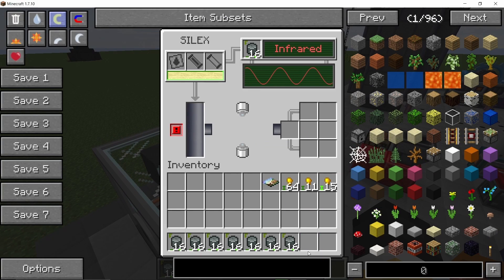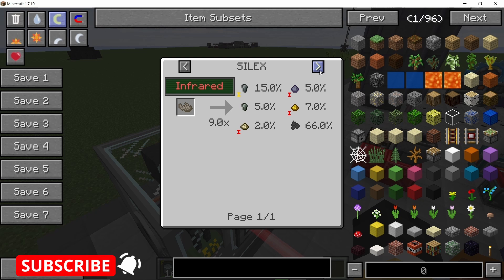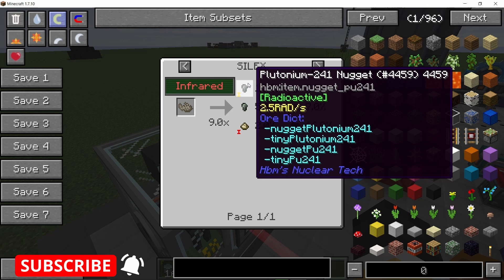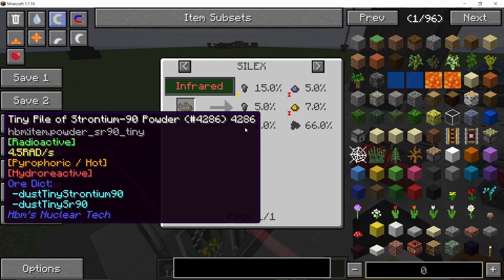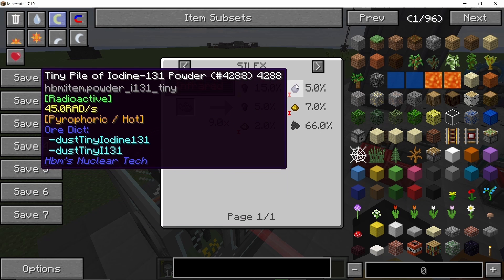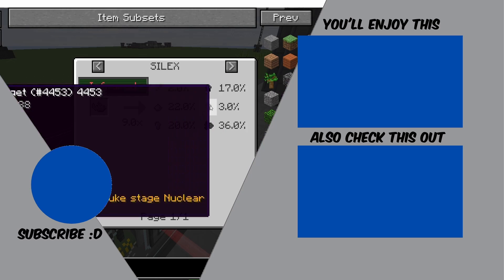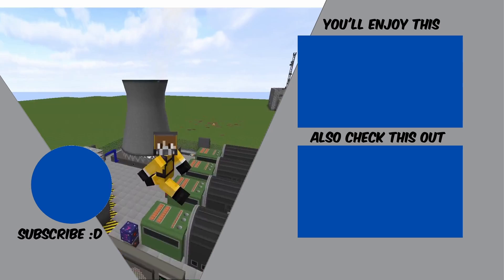The more depleted the pellets are the better. Process them in a silex using infrared radiation and this is gonna give you short-lived nuclear waste, plutonium-240, and plutonium-239. Using this short-lived nuclear waste you can directly process it further in a silex to give you plutonium-241, bismuth, iodine, neptunium, cesium, and similar products — or you can decay the waste further and then process it to give you lead, bismuth, and similar materials.